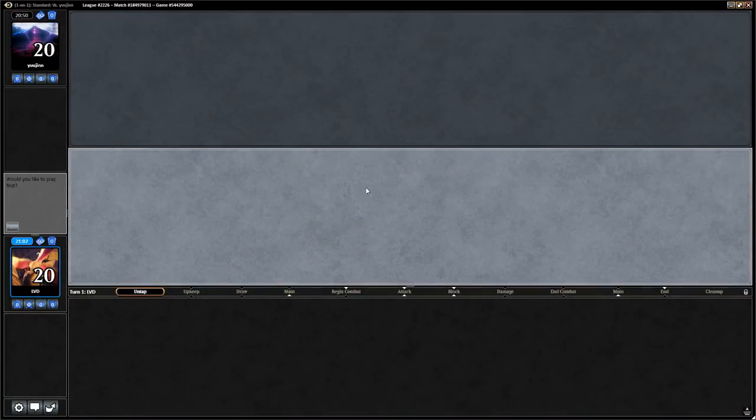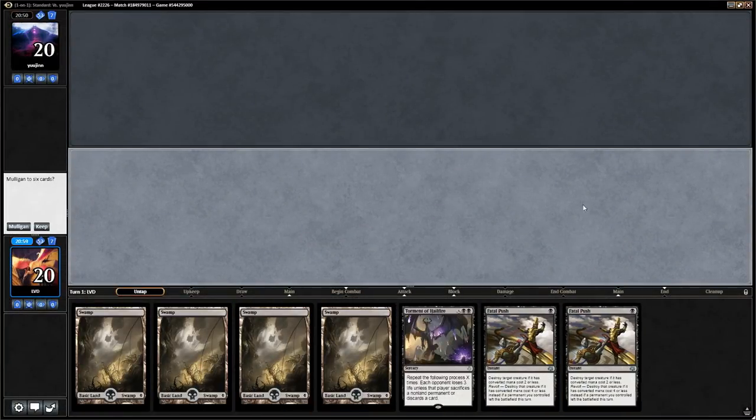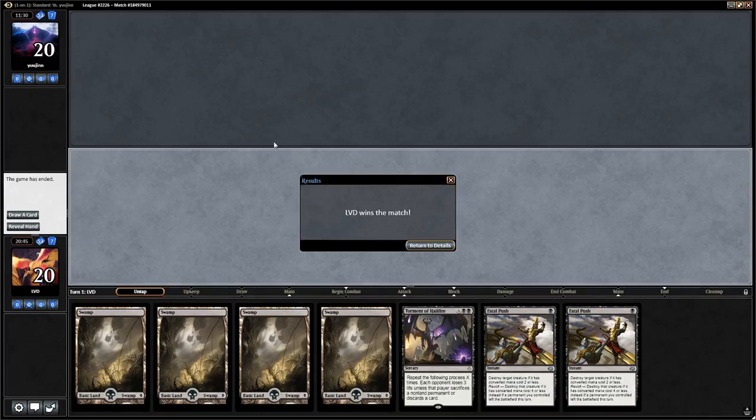We'll be on the play for game 2. This hand is pretty interesting — double Fatal Push buys us time against cheap creatures, but we might just lose to a Tireless Tracker. We have lands, spells, and Torment so we'll keep and hope they have more two drops than three drops. After waiting about ten minutes our opponent concedes the match — don't get to play a second or third game unfortunately, but at least we walk away with a win. On to the next match.